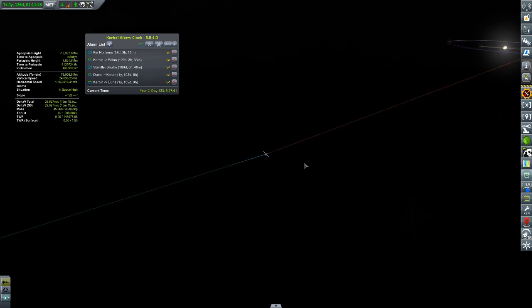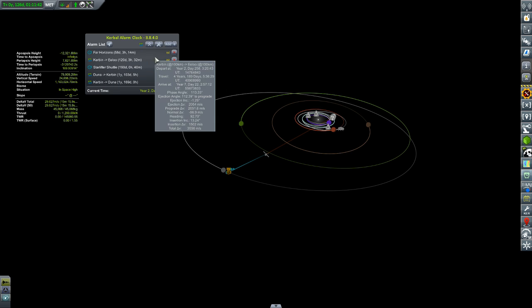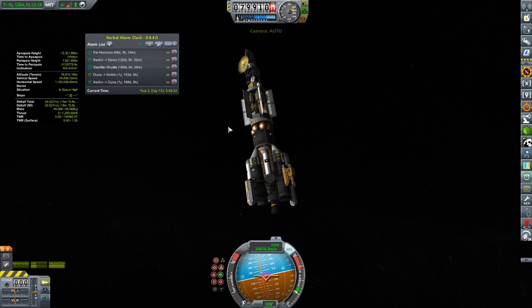I don't have anything I really want to get moving until we finish these two missions going right now — the Far Horizons heading out to Elu and the Starlifter Shuttle taking the crew out to Duna for the Flags and Footprints mission. That's not going to be done for 190 days, and Far Horizons is going to arrive at Elu in just 60. I don't see any reason not to just fast forward two months. I could be building stuff but what happens here is going to inform what happens going forward — there's really no point in making a big clever chemical rocket if I wind up using torch drives going forward. Let's get moving to the future.